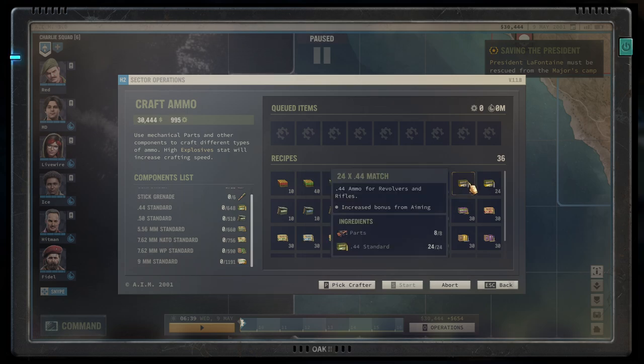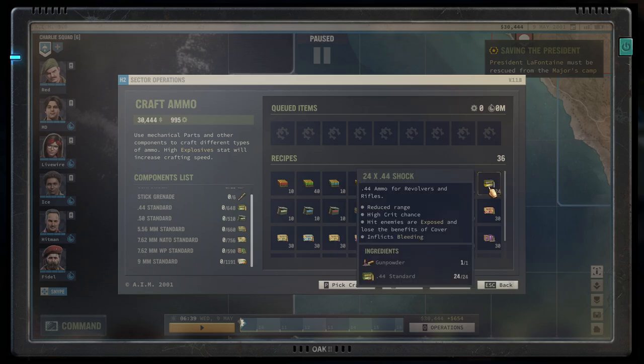The match bullets increase aiming bonus. If you happen to have the extra parts, it just makes your bullets more precise and it's pretty good ammo for foggy environments or wherever your aiming is being impaired. And the shock bullets — crit, expose, and bleed. Lowering the range on handgun bullets isn't that much of a big deal. It's basically a wonderful thing to prep up combos with — you get your close quarters fighter closed in, fire one bullet, and the team can take care of the rest because the enemy is now exposed.